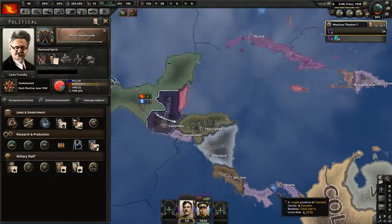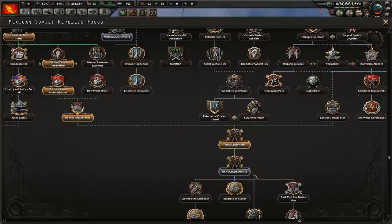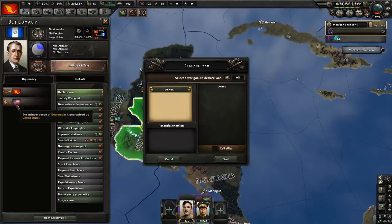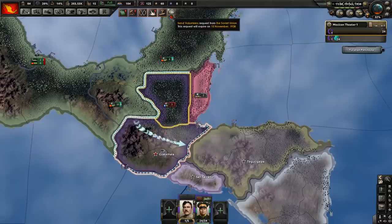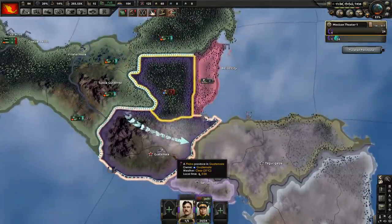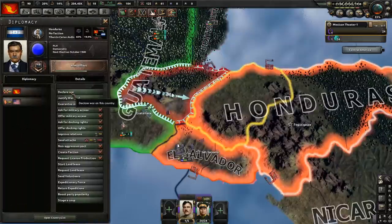Now Panama will be problematic, because we can't actually face the United States. There is a focus, but I think they would declare war on us if we tried it. Time to declare war on Guatemala. They are guaranteed by the United States of America, as are we. Goodbye, Guatemala. Soviet volunteers — I suppose, why not? Actually that increases world tension, I probably shouldn't have accepted it. Let's declare war on Honduras as well.